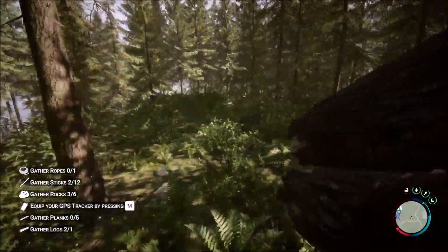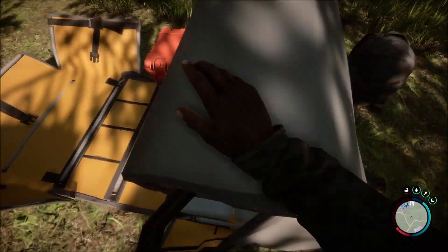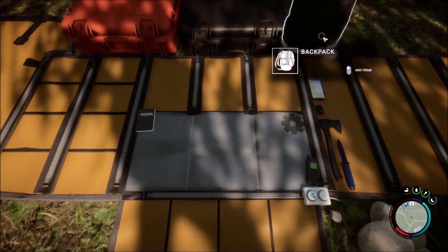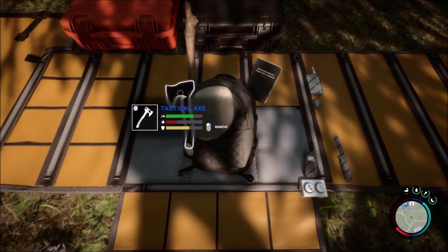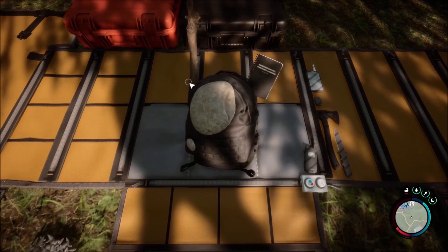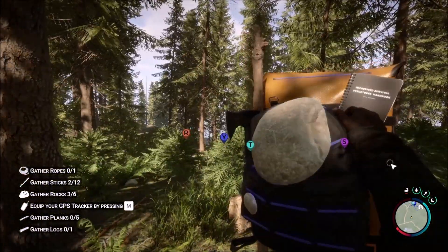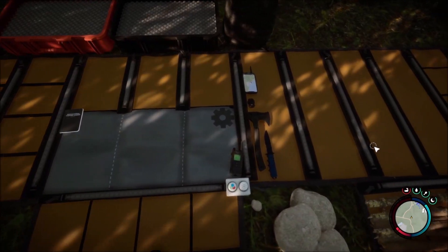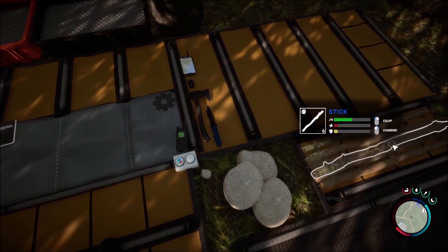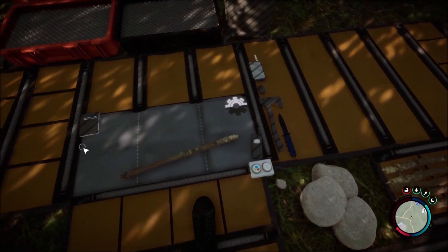Has anyone found hotkeys yet so I don't have to open my inventory to get my axe? I think you clip it to your backpack — if it's the same as before. You have to hold your inventory button and then you can gather from your backpack. Oh it's a little bit faster. That's duct tape — yeah, the blue tape at the bottom.